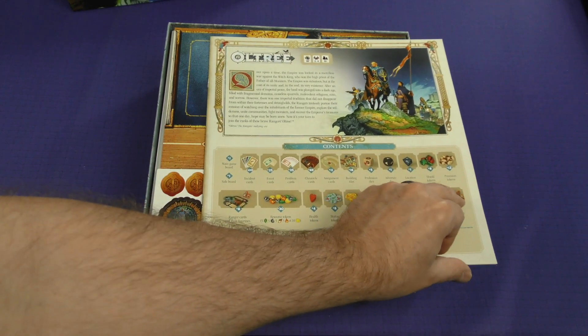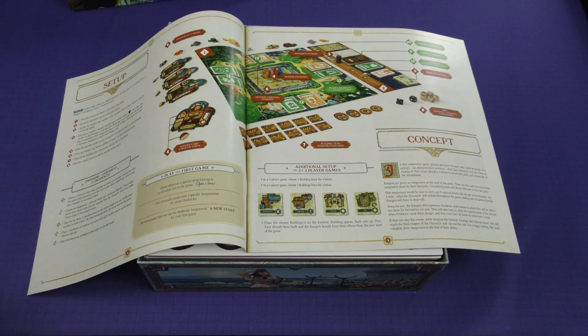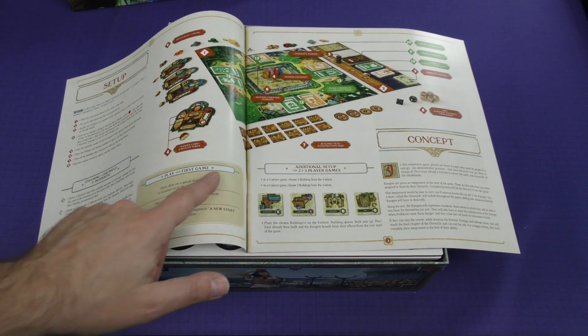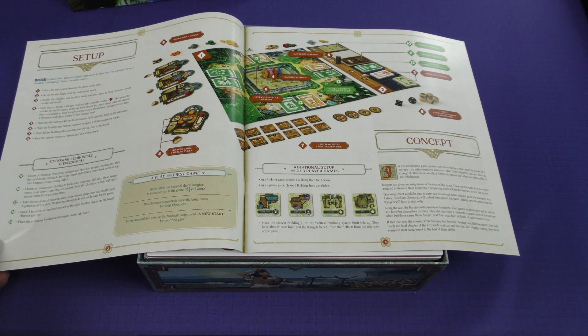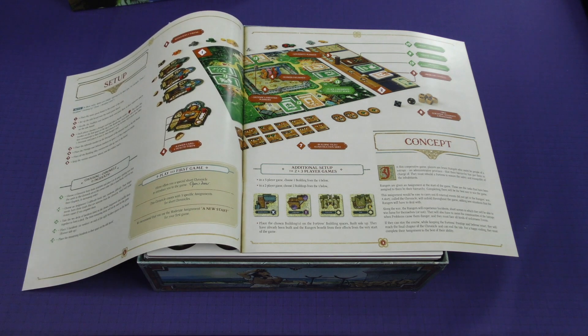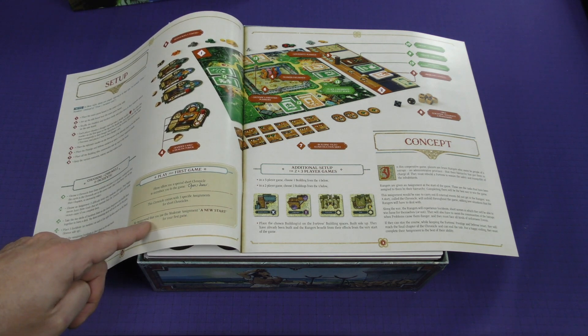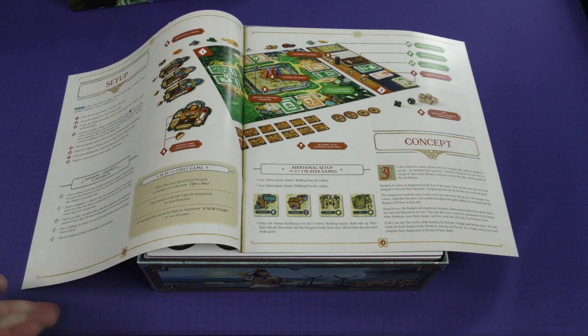So we've got our table of contents here, and we've got our setup. It says play your first game — Old Trae offers you a special short chronicle to introduce you to the game. Open doors. This chronicle comes with three specific assignments for short chronicles. We recommend that you use the moderate assignment, a new start, for your first game.